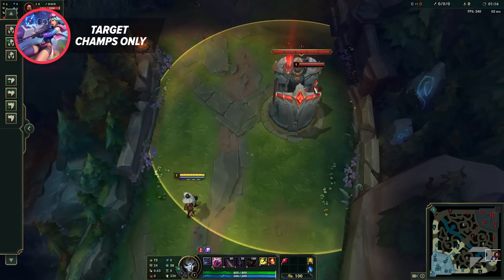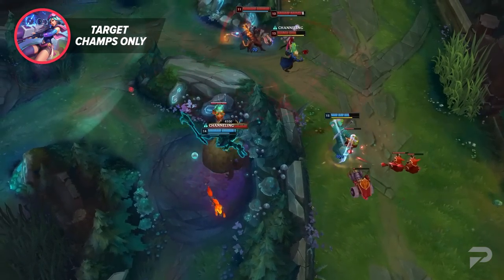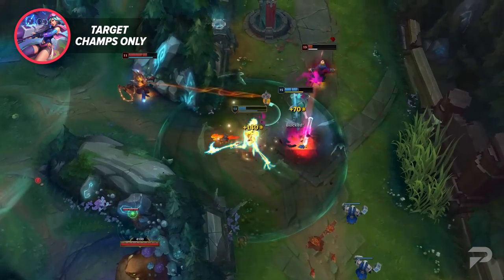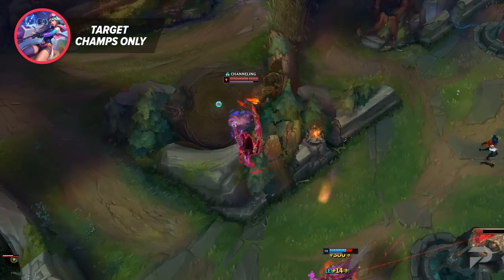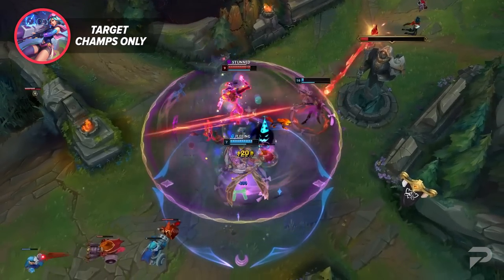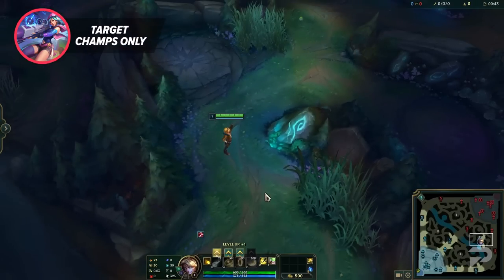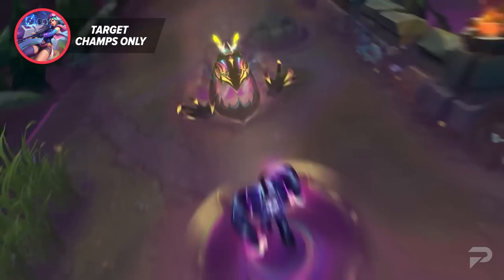One last reason to get used to using this is the ability to get behind camps in the jungle. For example, as Fiddle, you may want to get behind the raptors to pull off an ult mid lane. Instead of finding that perfect spot to click on the ground to avoid autoing the raptors, you can use this to just immediately move to the spot you want. When you set this, I also highly suggest going to the game settings and turning on 'treat target champions only as a toggle', so you can switch it on and off as needed without having to hold it down the whole time in a fight.